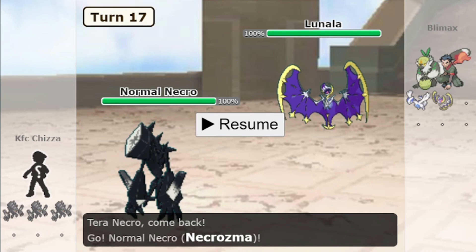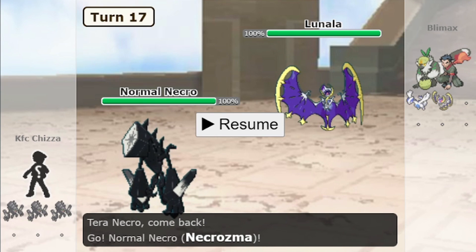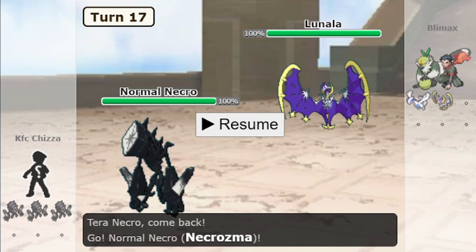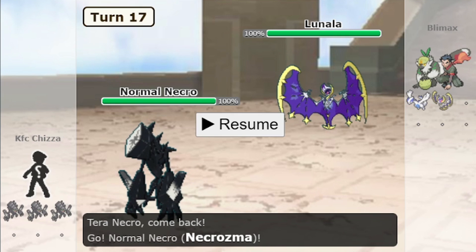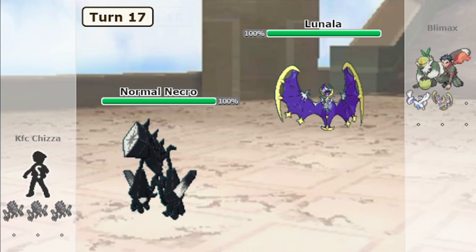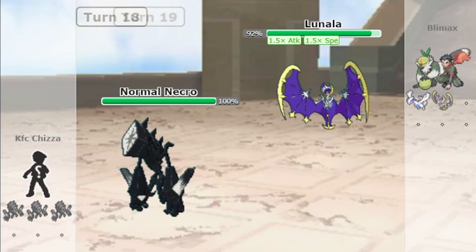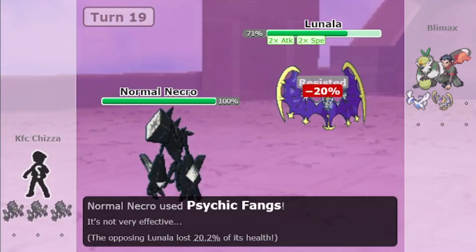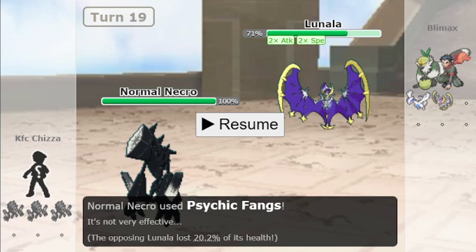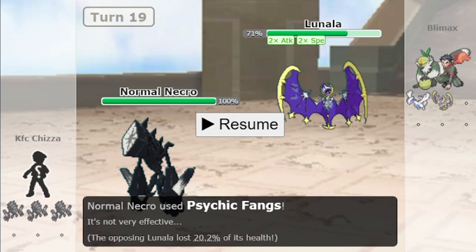Now let's move on to the second ability — Shadow Shield — and find out the difference. We have a Lunala, the only Pokémon which gets Shadow Shield. As I said, when the Pokémon is at full HP, similar to Multiscale, Shadow Shield halves the damage. With a normal Necrozma using Psychic Fangs, the first hit did 10% and the second hit did 20% — double damage since Lunala was no longer at full HP. So Shadow Shield came into effect just like Multiscale.